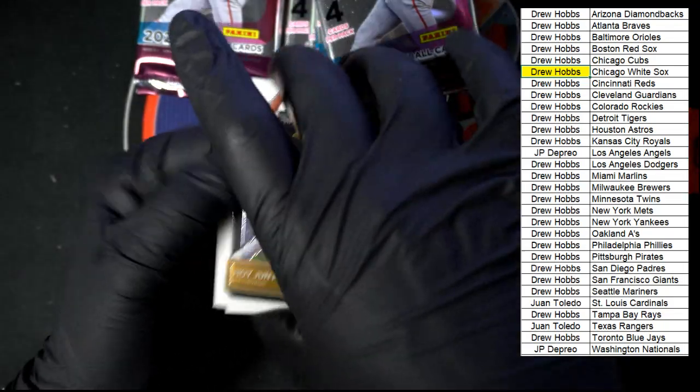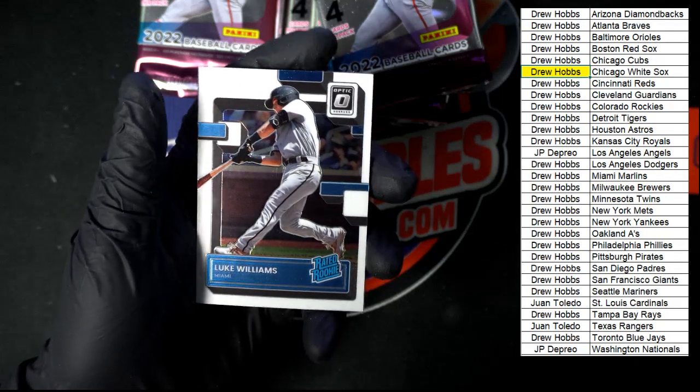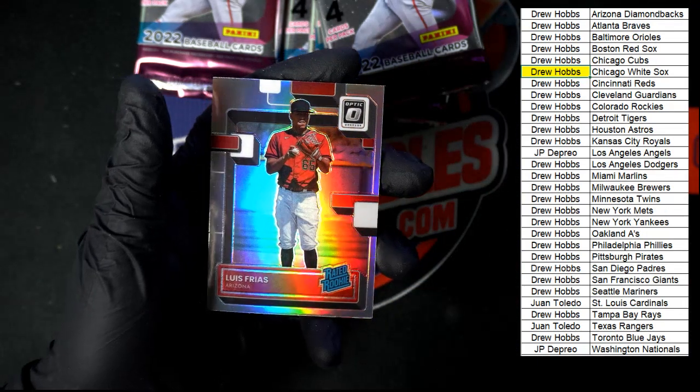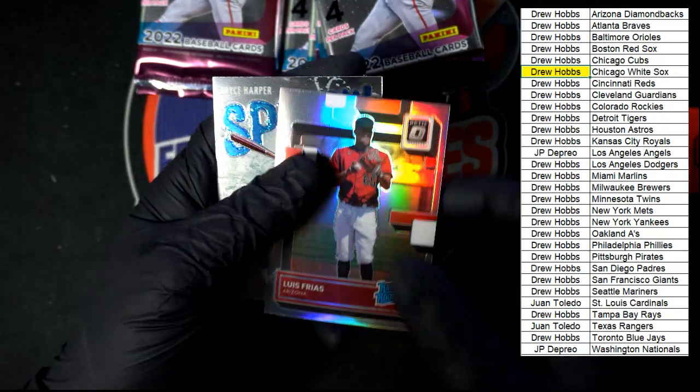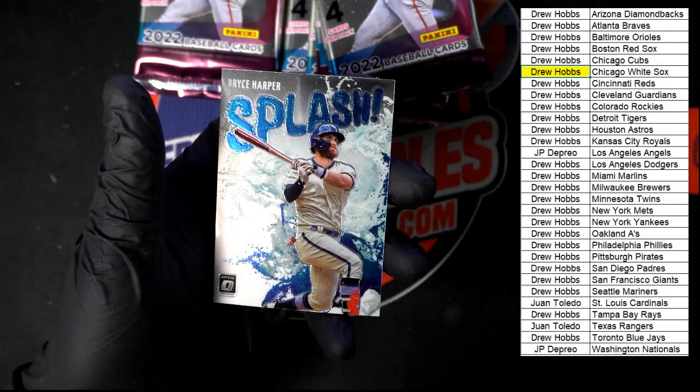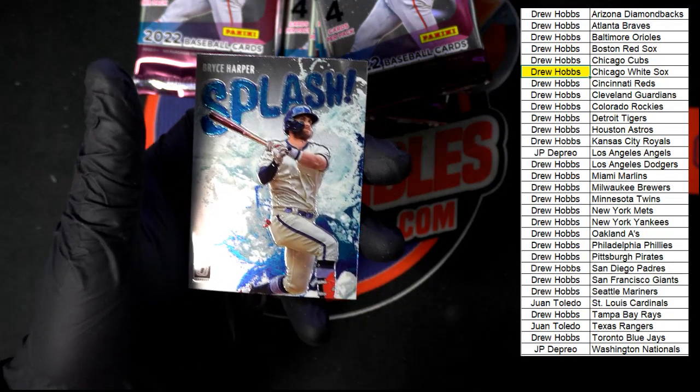We got the Park Rated Rookie for Pittsburgh. Luke Williams for Miami. Frias for Arizona — that's that nice chrome right there. Bryce Harper Splash.